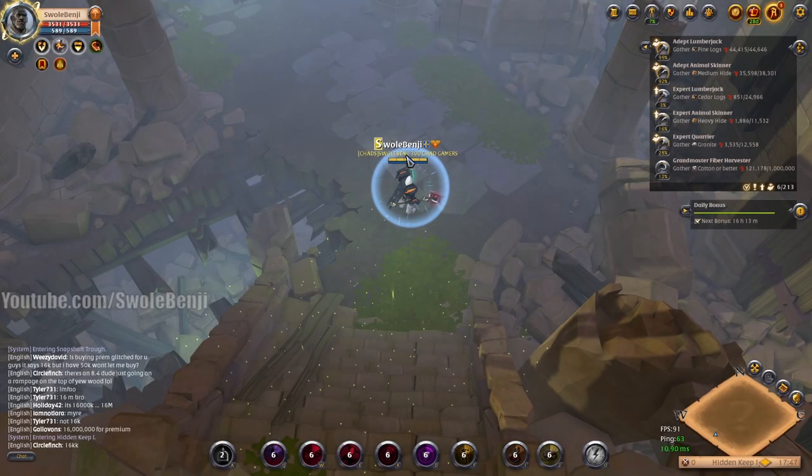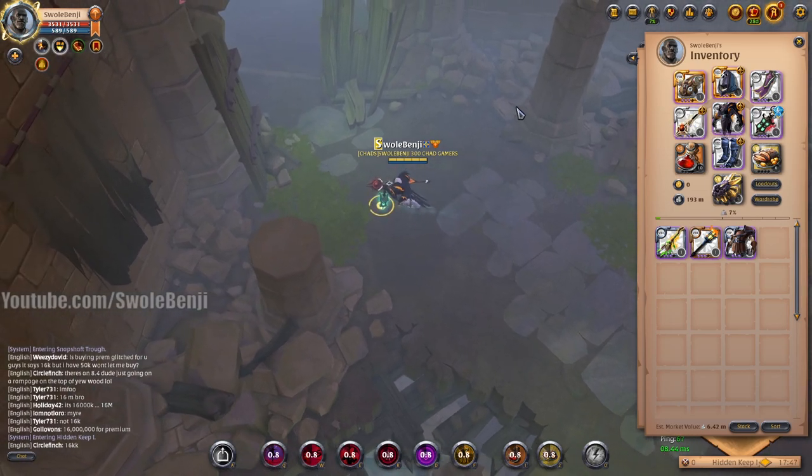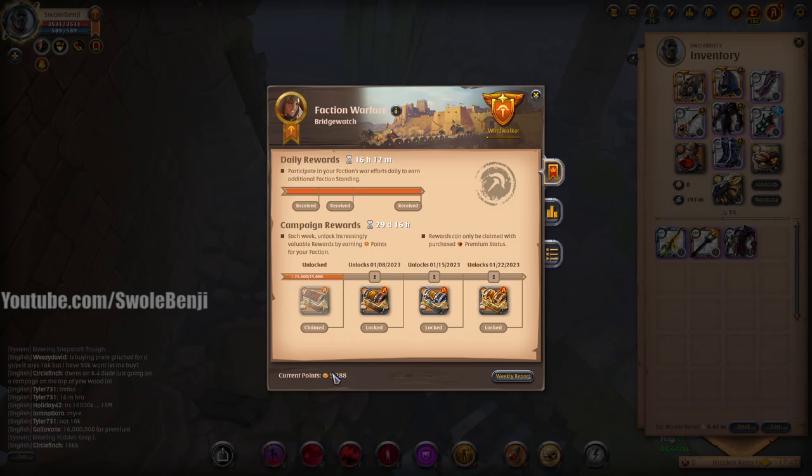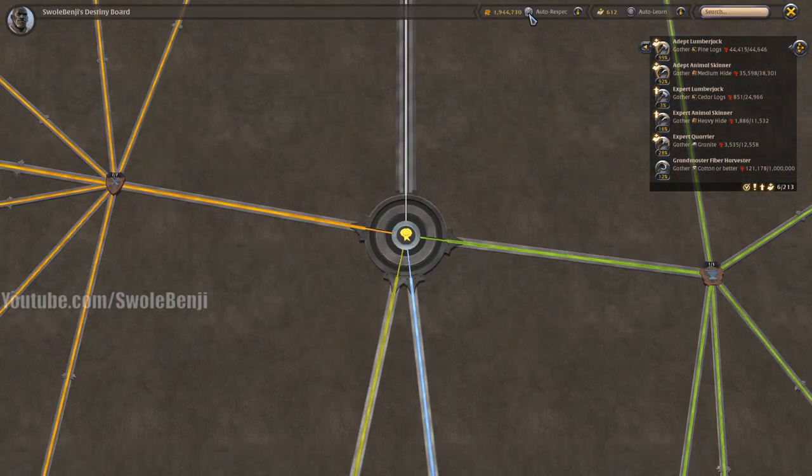There are some bosses you just can't kill no matter what you do — I'll let you know. We're going to play through the entire dungeon. Our faction points are starting out at 5,288 — we'll see how much we earn at the end.